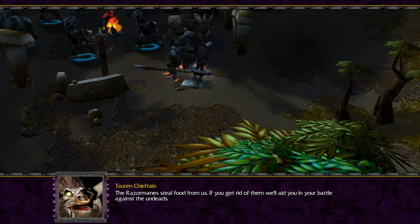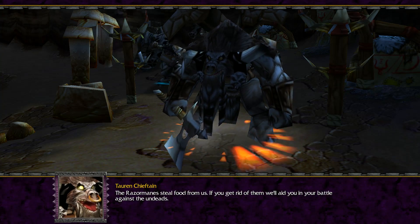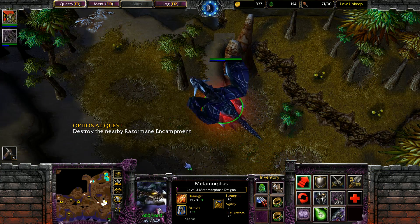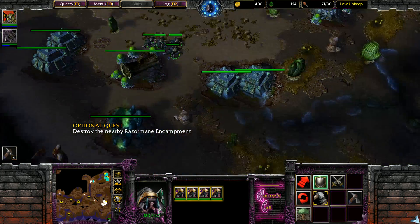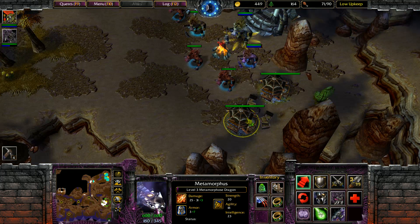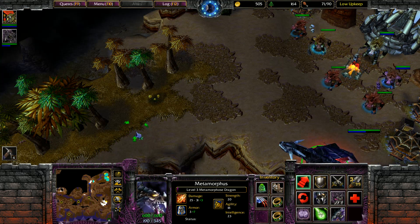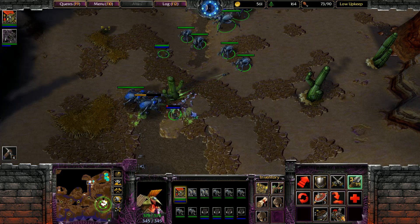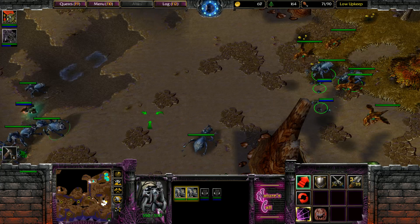I found a waygate and some tauren. Hello — will Razormane steal a fool from us? If you get rid of them, we'll aid you in your battle against the undead. Destroy the nearby Razormane encampment. I wonder if we can do this alone. Have I already killed the Razormanes? Where are they? Oh, this has got to be it. I don't have enough mana to transform and drop more spiders. These toxic spiders are real weird — they have heavy armor too. Bizarre. We're keeping these guys alive — that's not a problem.